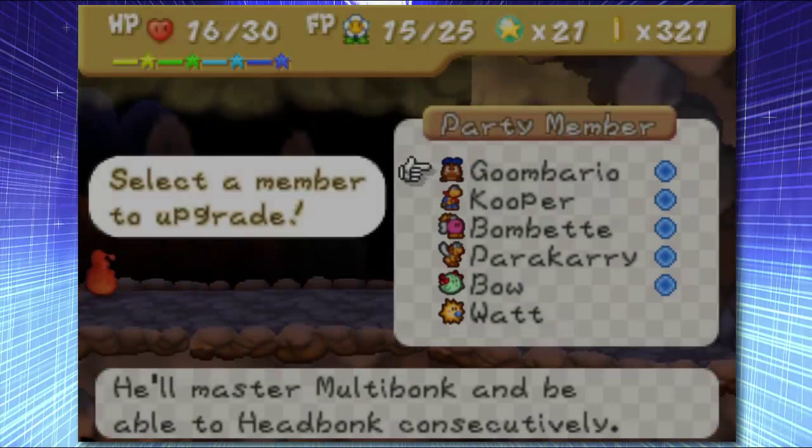Hey guys, Ryd here, and welcome back to more Paper Mario Blind. Last episode, we finally got inside Mount Lava Lava, and we found this Ultra Stone — we got the Ultra Stone thing, and we found one of the upgrade things.